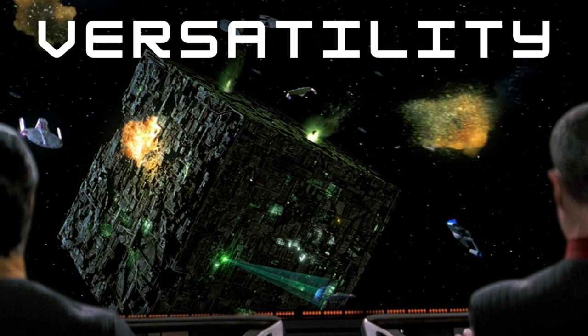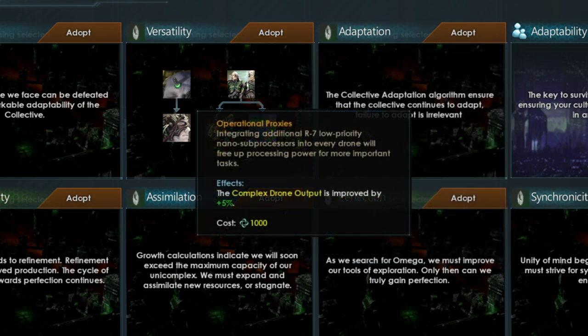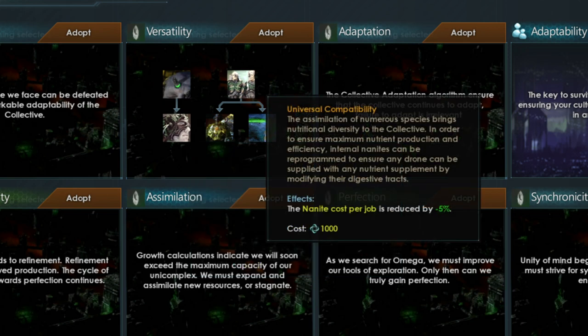The second tradition tree is Versatility, focused on adapting to different conditions. There is no benefit for simply adopting this tree, and the finisher effect is that one ascension perk is unlocked. The first option, Operational Proxies, increases complex drone output by 5% — these are drones working on unicomplexes, subcomplexes, and planets doing advanced jobs such as creating alloys or maintaining the collective. The second option, Peak Performance, decreases the upkeep from worker drone jobs by 5%. The third, Universal Compatibility, decreases the nanite cost per job by 5%.